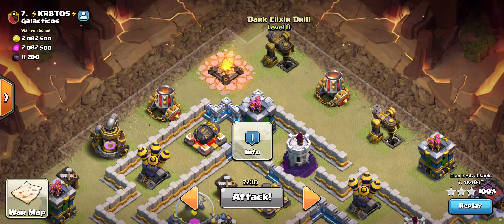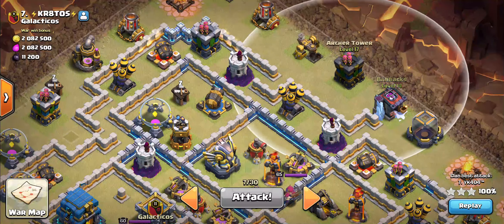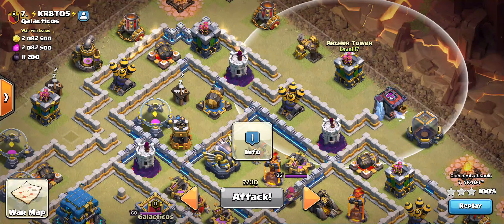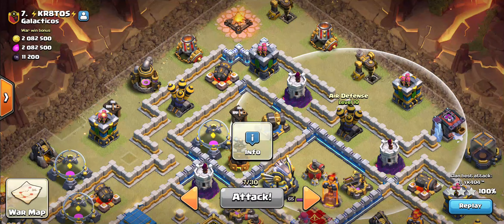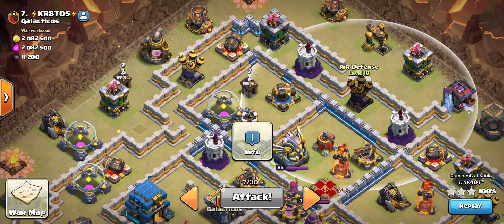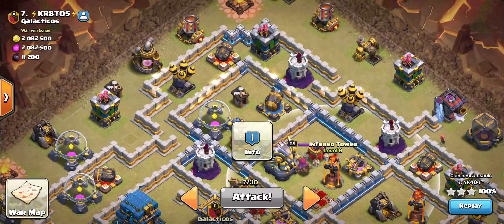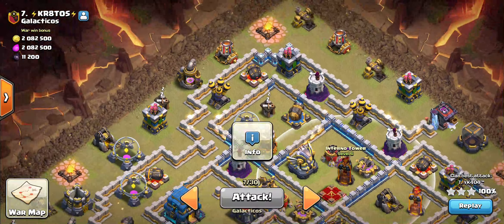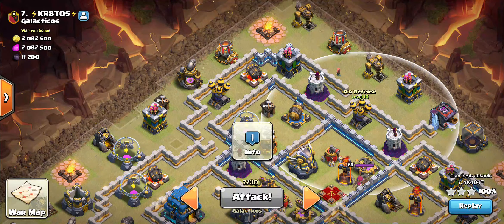And maybe a couple of loons to take out this mortar, which will then drive my king from here to the archer tower, and then walk either back to this wizard tower and get to the air defense, or walk towards this other wizard tower and walk back towards this air defense. In both ways I'll probably have to freeze the single inferno, because she'll eat my barbarian king before he can probably take out the air defense. So there's one freeze — I have two more housing spaces left.